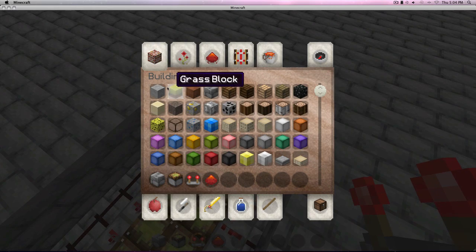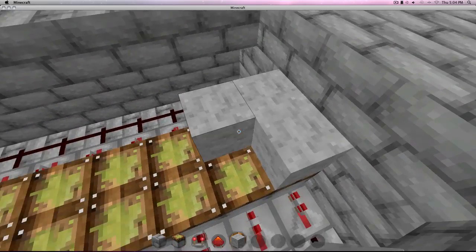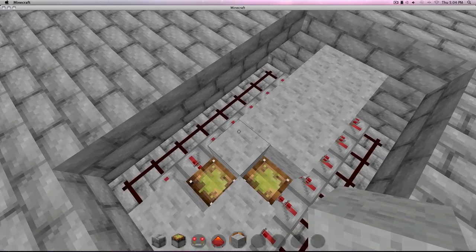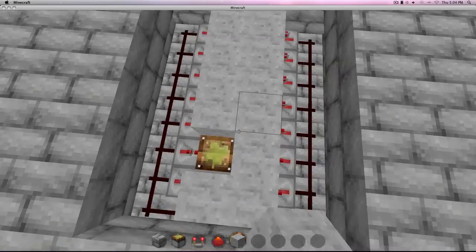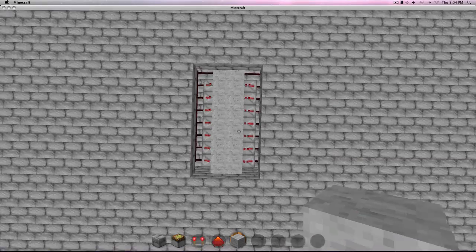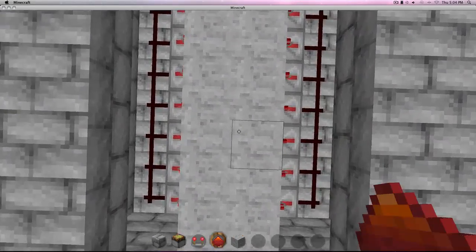Next, grab the block of your choice and place it on top of the sticky piston, like so. Okay, so this is a quick checkpoint — your drawbridge should look like this.